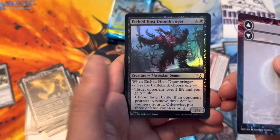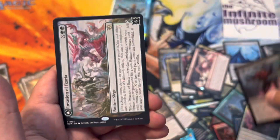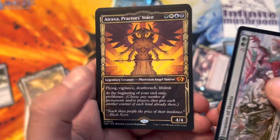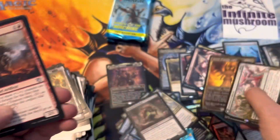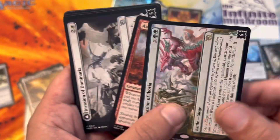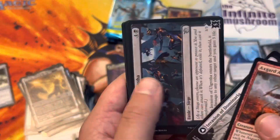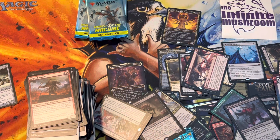Etched Host Doombringer. Invasion of Ikoria. Hey - Atraxa, Praetor's Voice! Nice. Axe Guard Artisan. Let me put that there. Island art card. Four packs left of the set, and then we're going to go straight into the Collector.